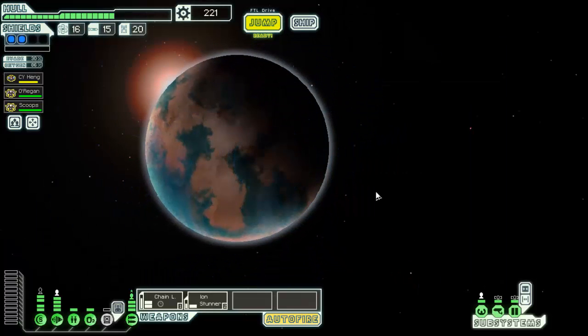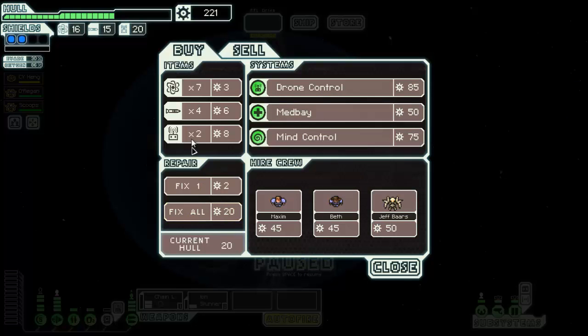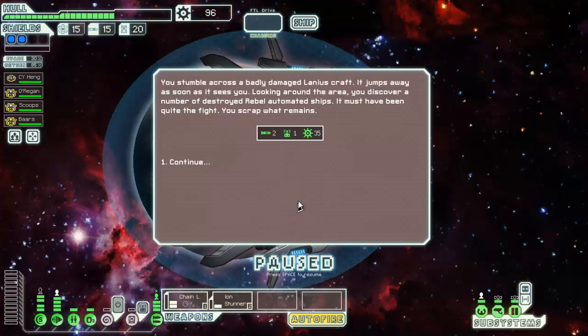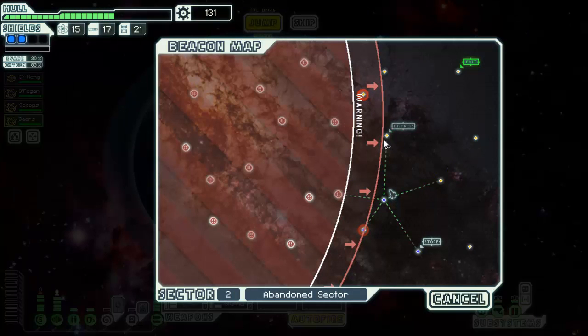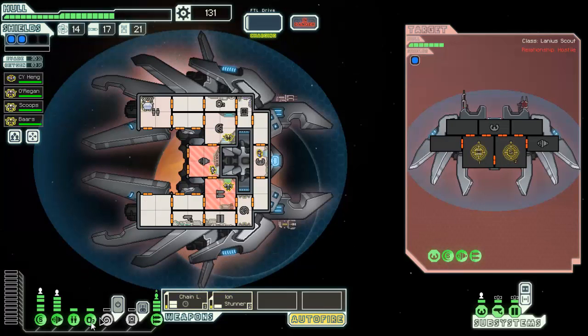We're gonna take this because we have to head up soon and I don't want to double back. What do we got — germ control, med bay, mine control. Let's get mine control and that crew member, and start heading upwards. Let's put him in the shield room. We're barely gonna get to this distress signal in time. We need to upgrade our sensors so we can start seeing inside their ship and start using our mind control effectively.